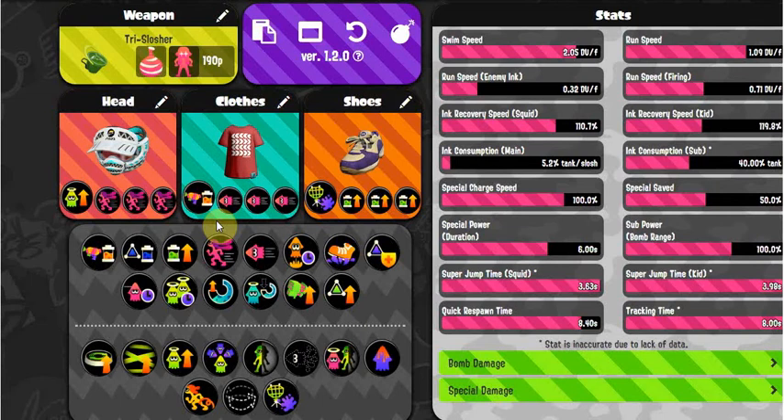I wouldn't say it's the best weapon — it does take some practice. I'm not going to use it much because I don't particularly care for it; I just wanted to get a good feel for an accurate reading for this video. I'll also be doing a similar video for the Ballpoint Splatling. The Explosher has a very slow fire rate — there's a one or two second delay between each throw of ink, which really holds the weapon back.